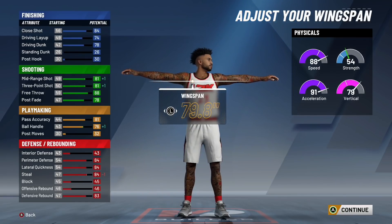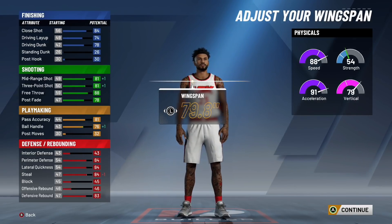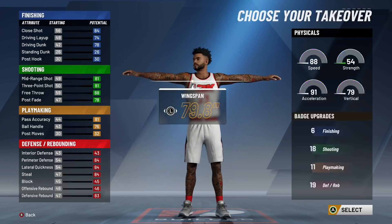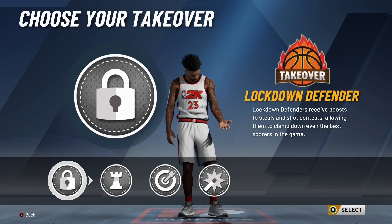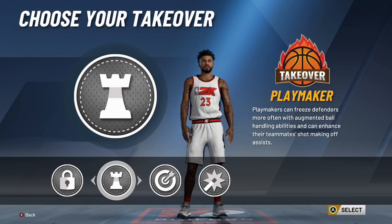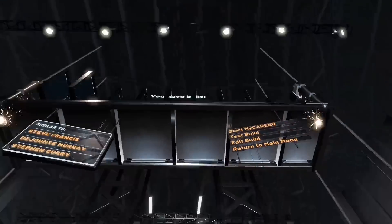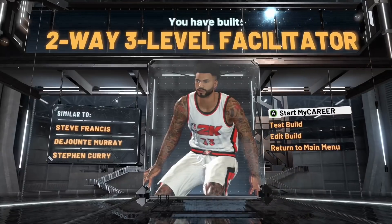You could go to the lowest wingspan if you want better shooting and ball handling, but personally I feel this build is better with decently long arms so you can play better defense. You can still play really good defense with minimum arms — I'm just doing this for a little bit better defense. You still got 80s shooting and 18 shooting badges, plus Hall of Fame shooting badges. You have an 81 three-pointer and 81 mid-range, so I recommend putting your wingspan to 79.8. For takeovers: if you want to speed boost, you have to pick playmaker, as no other takeover gives enough of a boost to ball handling to speed boost. The build is similar to Steve Francis, DeJounte Murray, and Stephen Curry.